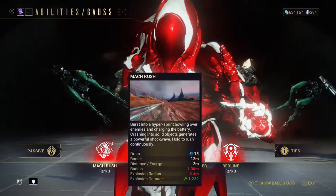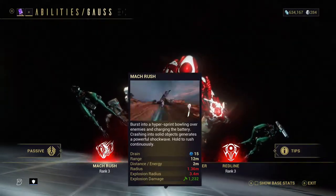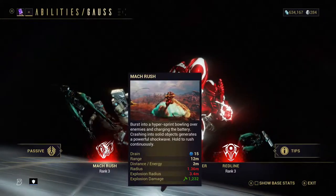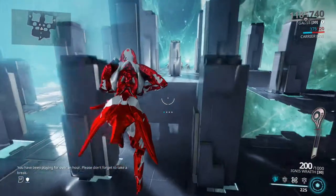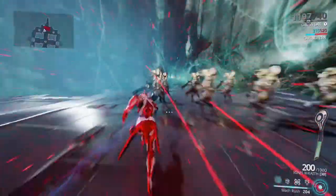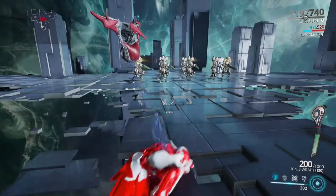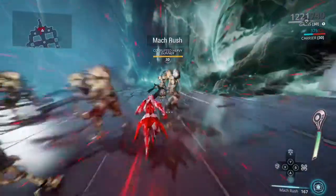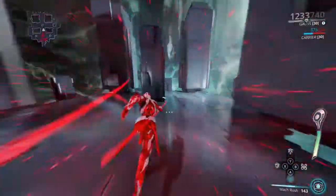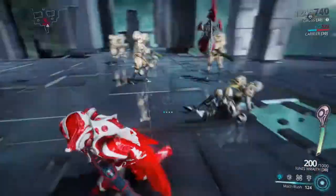Gauss's first ability is Mach Rush. Burst into a hyper sprint bowling over enemies and charging the battery. Crashing into solid objects generates a powerful shockwave. Hold to rush continuously. The tooltip tells you to hold down the ability to rush continuously, but this can often be very difficult in most missions as there is simply not much room. I tend to fall off ledges and bump into walls fairly regularly, however I still use it to charge the battery and get around quicker whenever there is open space. It is perfect for increasing your battery charge fast at the start of a mission.